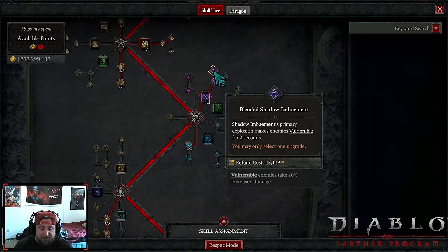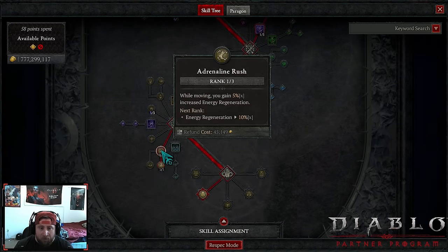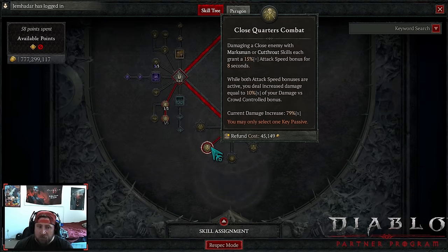Shadow Imbument is a main skill for the build — it makes enemies vulnerable. We max out Frigid Finesse, which is huge. Then we grab one point in Adrenaline Rush and three into Haste for even more move and attack speed.